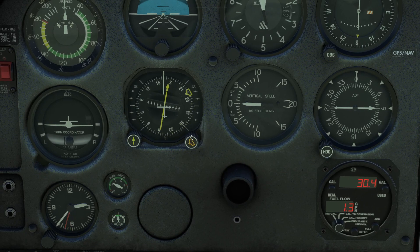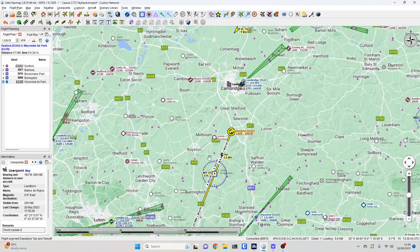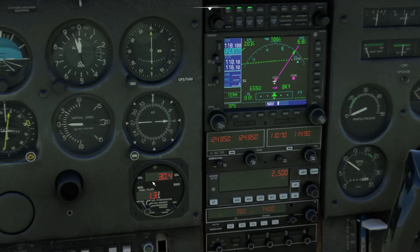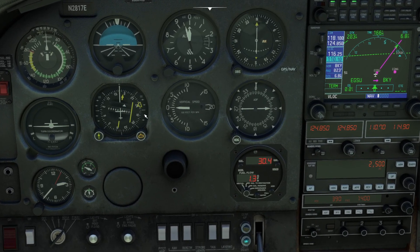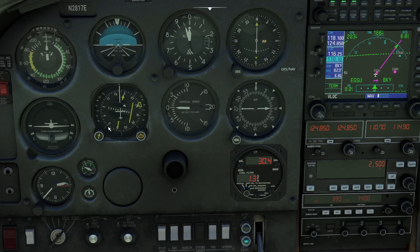Let's set the heading bug to the runway direction at Duxford. We're taking off runway 24 left, so we want 240 degrees on the heading bug. We can also get the first VOR tuned in — the Barkway VOR is 116.25. Let's switch the focus to the navigation radios: 116.25, switch it to active, and we need to switch from GPS to VLOC. The HSI is alive now, and we can set the course — 202 degrees into the VOR.